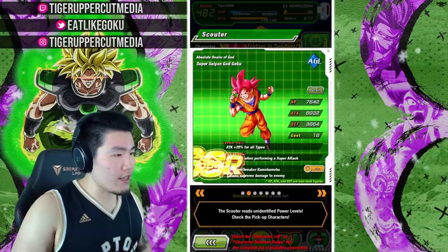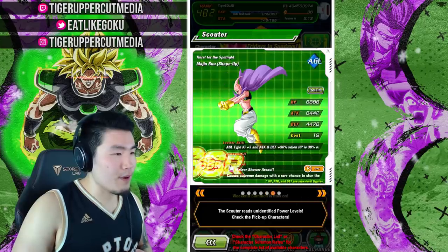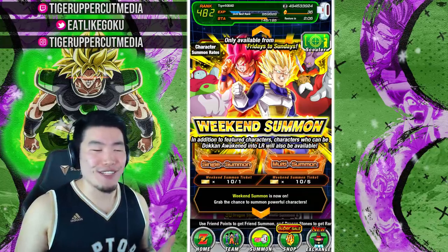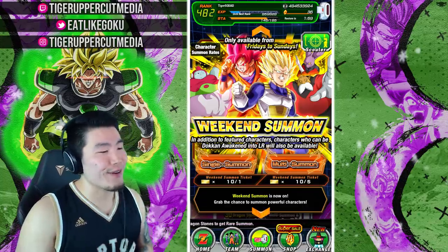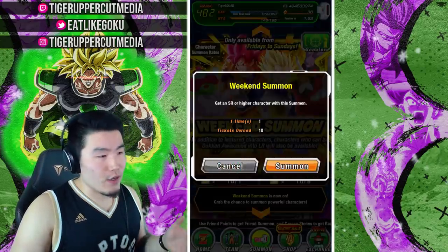There's the Rage Vegeta, there's AJL God Ku, Physical Rubrian, Topo, Dispo, Fitbu, and also Bergamo. So not the most exciting featured units unfortunately, but we could pull an LR potentially — that's what we're all really going for, let's be real. So let's jump into it. I'll do five singles and then one multi and call it a day.